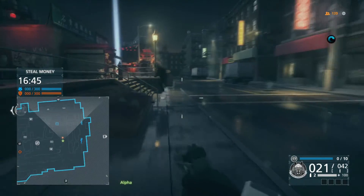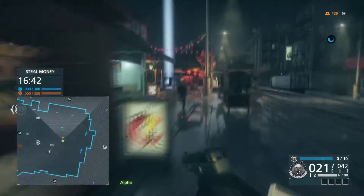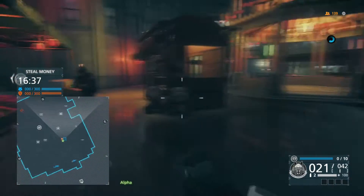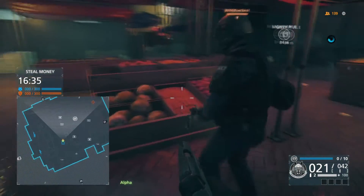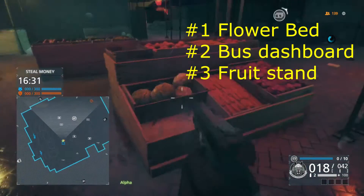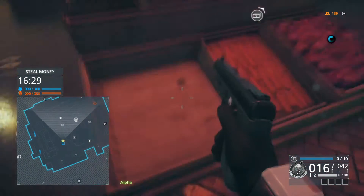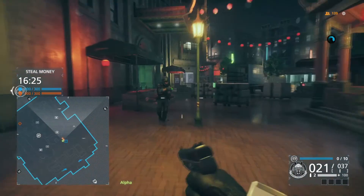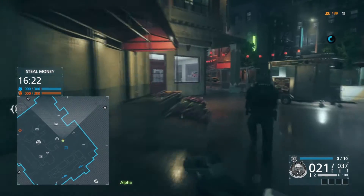Continue around the block and the next one's over in the market — the little fruit stand. We're playing Blood Money, and it's over here near the fruit stand. You have to shoot up the fruit first — there it is, hiding behind the fruit. Got it.